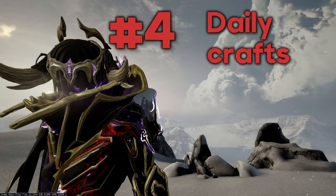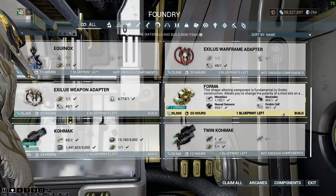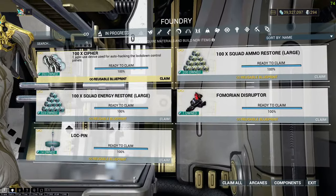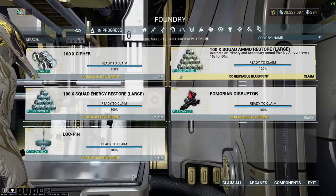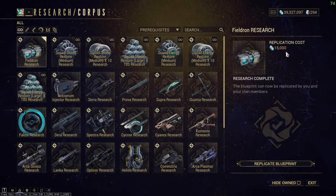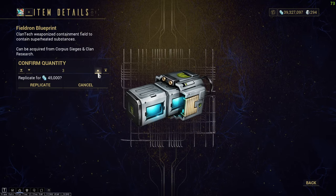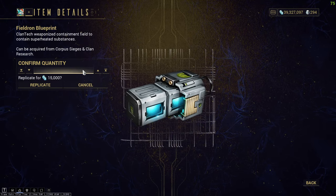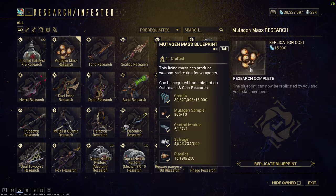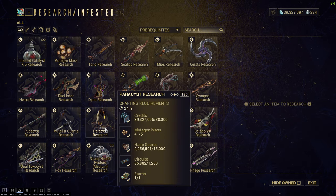Number four: daily crafts. Craft a Forma every day. You'll need so many Forma for building weapons, frames, ciphers to hack, and emergency ammo and energy pads for general use. If you're early game and have some resources to spare, craft several in advance — they're not easy to farm, so building them up daily will help you a lot later.